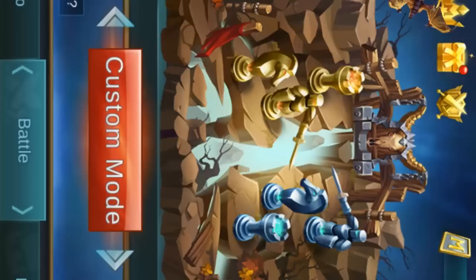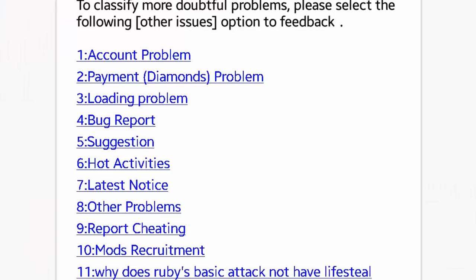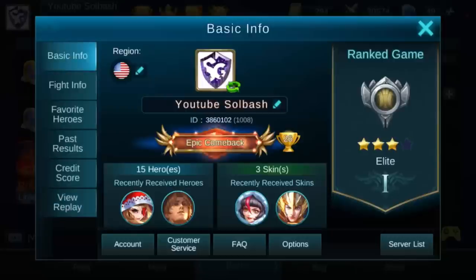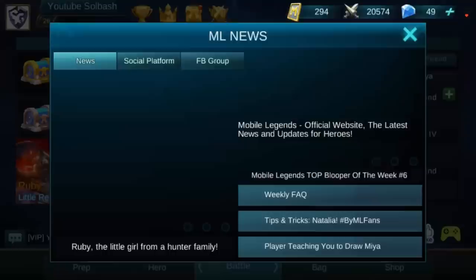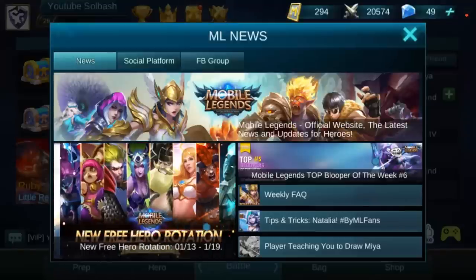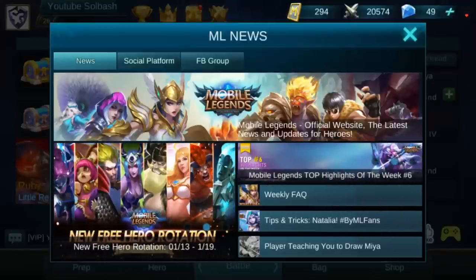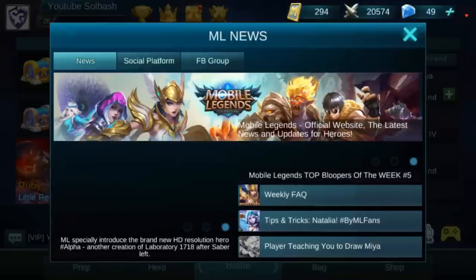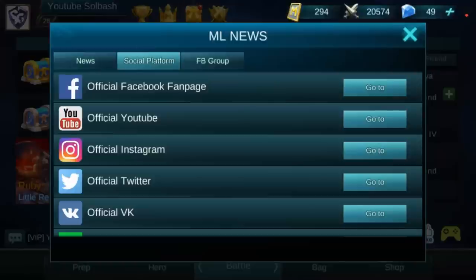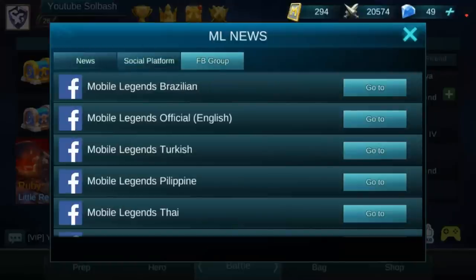Right beside that you're going to see a little guy — that is tech support. If you have any problems whatsoever you can go there. It's basically the same thing you can access from your basic info on the main menu. Right beside that is the ML news. This is anything you want to know about the game as far as news, upcoming things, tips, tricks, fan art. They also have social platforms on here so you can go to their different Facebook groups as well.